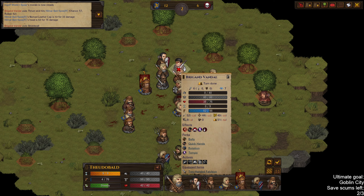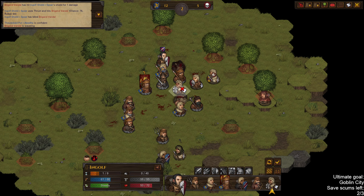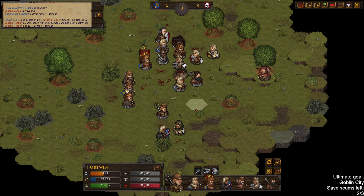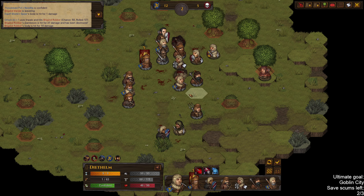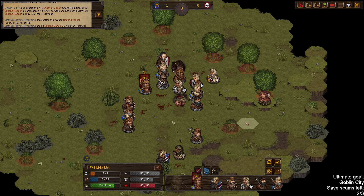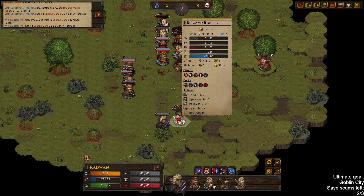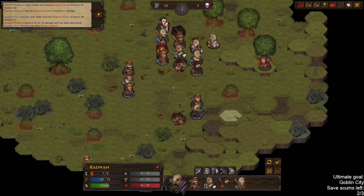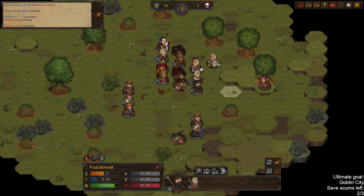Riposte — chance to hit is 63, I'll take my chances. And 76. Here we are. One of these guys needs to go for the hunter — Valdemar, yeah Valdemar can go for it. This guy now has 59 initiative — now he has zero initiative. Alright, keep on killing.